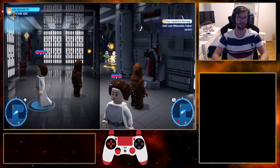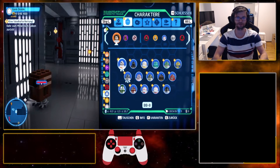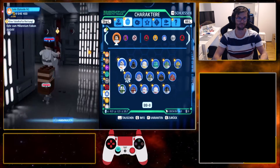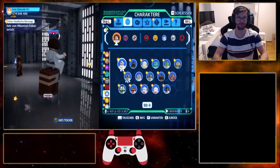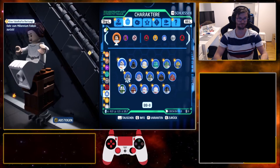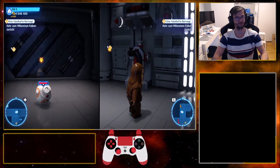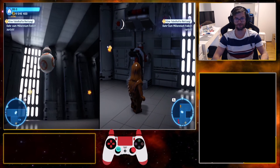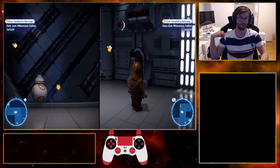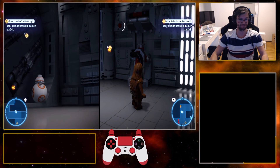And I can use this everywhere now — just activate it like this over an Astromech droid. Which wall should I clip through? Let's just clip through this. Yeah, straight through. You can do this everywhere; there's no wall you can't clip through with that method. So have fun clipping!